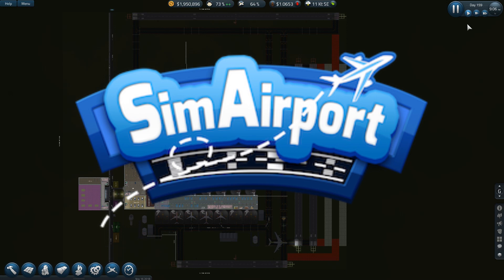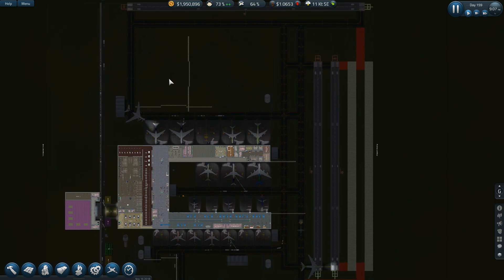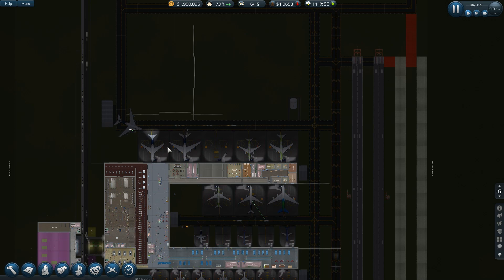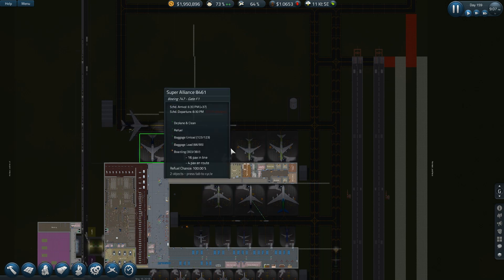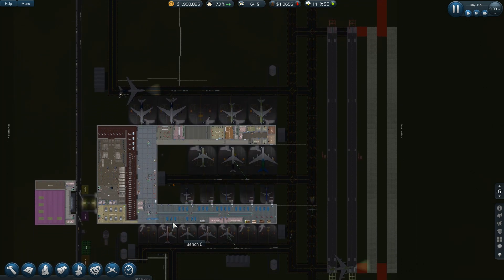Hello everybody, you're watching Tenacious Viking TV. Welcome back to SimAirport — I'm Tenacious Viking, your airport manager host. We've got a pretty good-sized airport, but I already have plans to expand. I'm going to build a terminal over here that is going to be connected underground to the existing terminal, so I don't have to take any of these out. Down here this is a real mess.